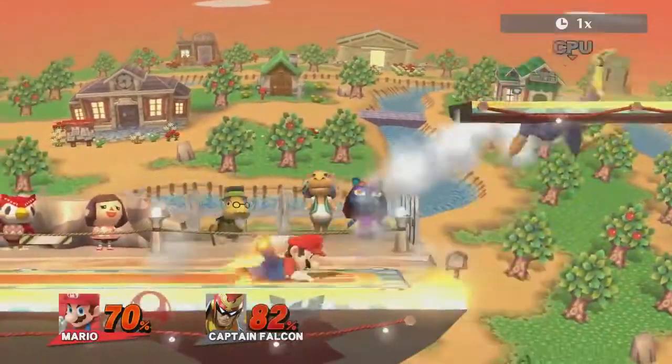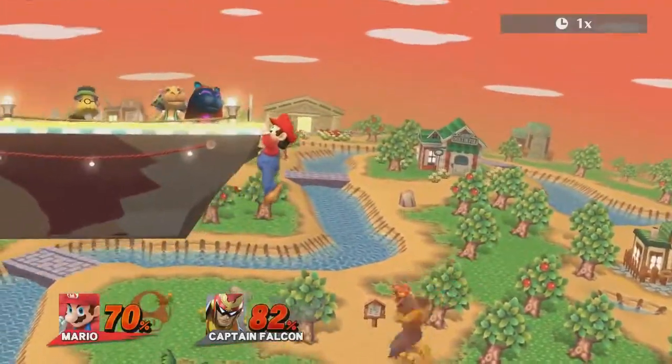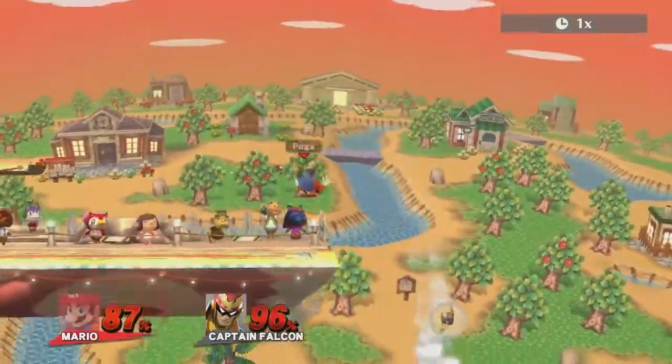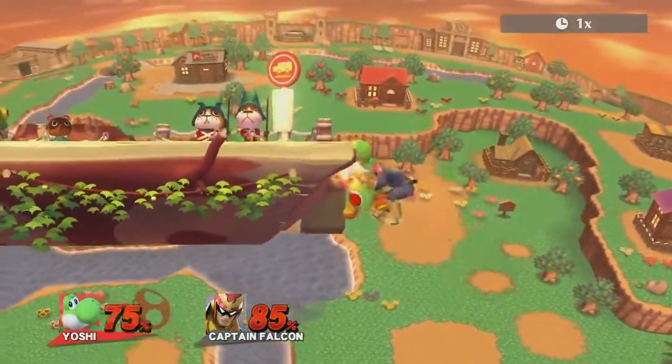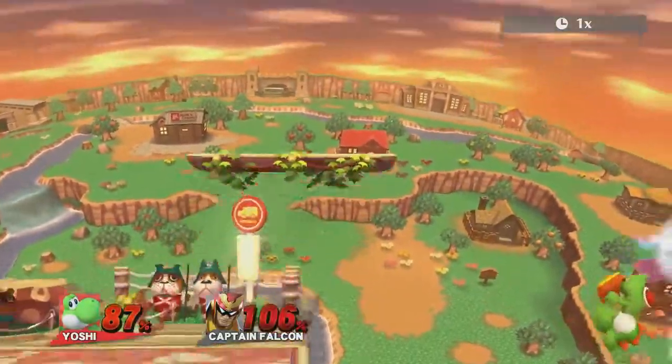Today I'll be going over a pretty well-known but underutilized technique that I'm just going to call the Falcon Killer. This technique consists of grabbing a ledge so that you purposely get upbeat by Falcon, just so you can tech and immediately punish.